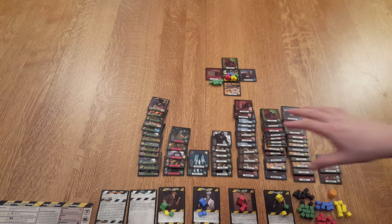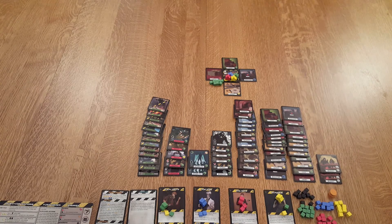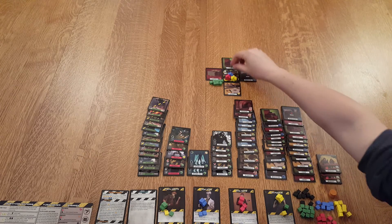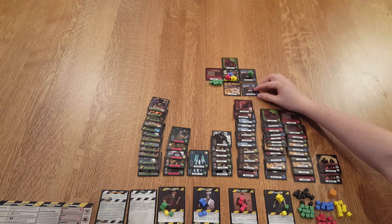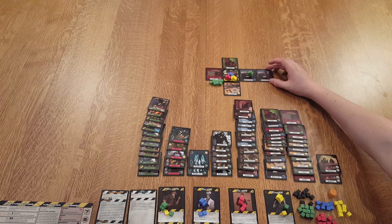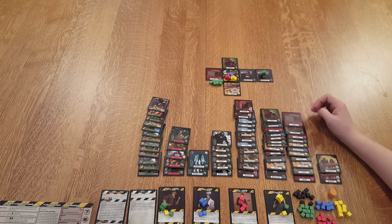All of these tiles will be in a pile, and we'll start at the base going around exploring. The turns are going to be very quick — you only have three actions, except for the explorer who has four. When you explore, you put out a new tile, get to look at it, and determine where to place it. The only placement rule is you can never place a tile to make a 4x4 square.